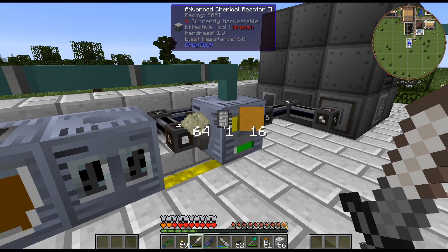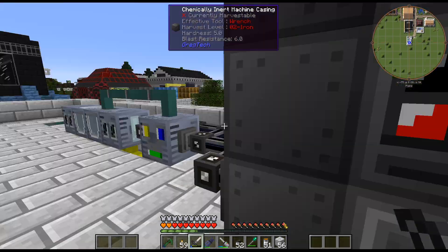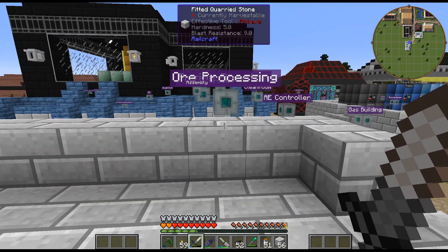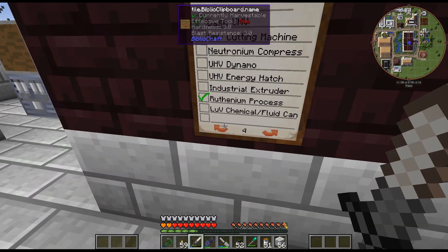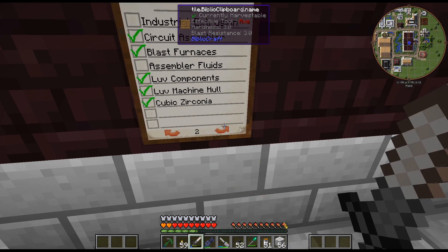As we can see, we're actually producing nitric acid faster than we are using it in the chemical reactor. That's actually filling up — that's kind of what I wanted to see. I wasn't sure how fast it was going to be. I am going to, unfortunately, use a bunch of the explosives for the block of cosmic neutronium.